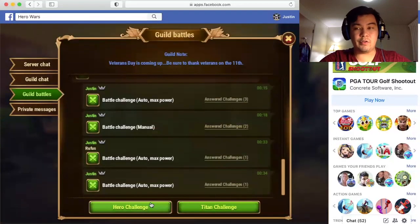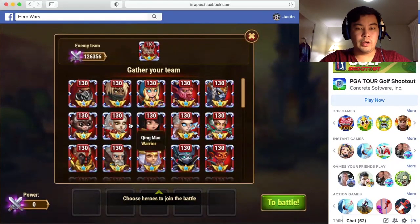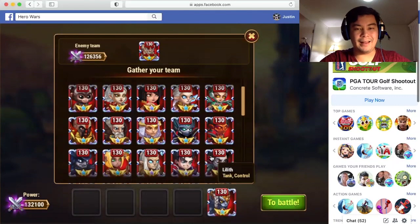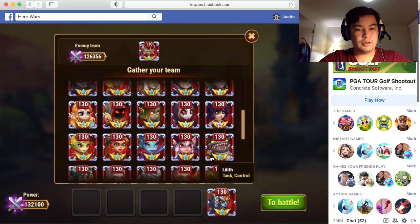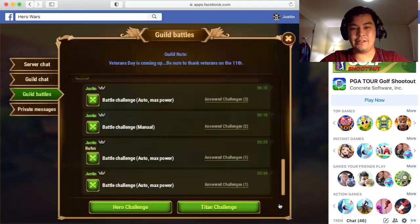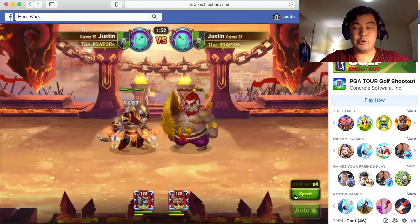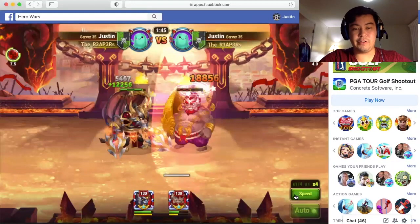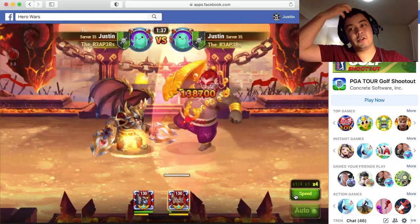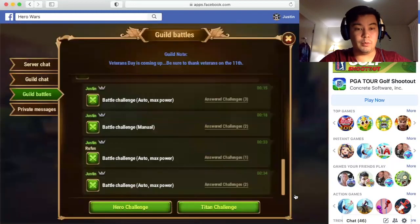So how can we counter this? The most common answer to Rufus is a physical attacker. Right here I can see Ching Mao, Ishmael, Galahad, Kark, for example. I'll go ahead and use Ishmael just to demonstrate that physical attackers work. These heroes just deal physical damage on their face, so it's really apparent that they are physical damage dealers. Ishmael took out Rufus, no problem, real quick.